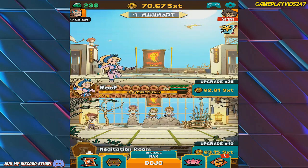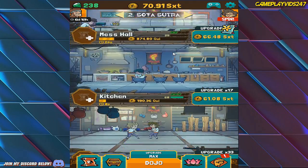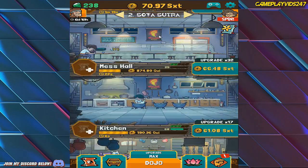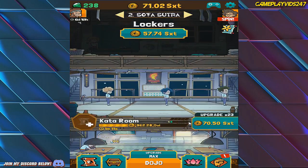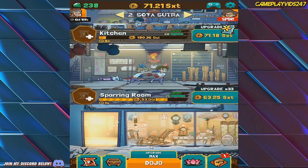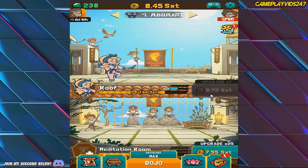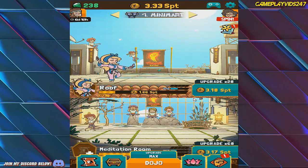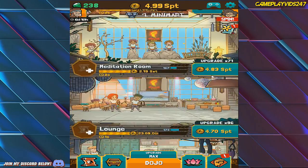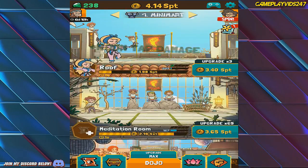I have $69.6 trillion. How do I have that much money? How am I generating that much money? I must have got it from defeating the boss — that's the only reason I can imagine why I have this much money right now. Let's go back here anyway. Silver Dojo Trophy — cool, thanks game. SPT — what money is that?